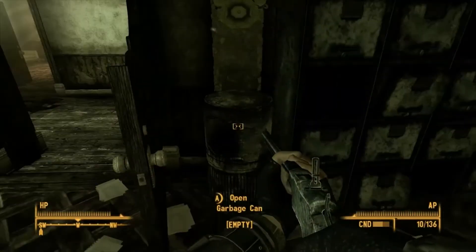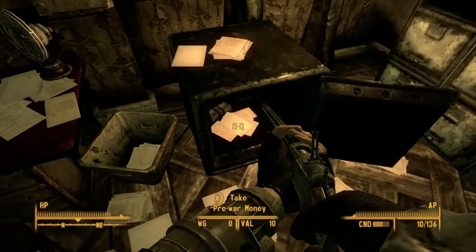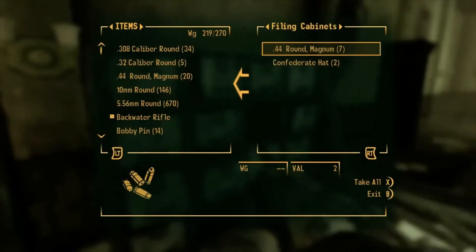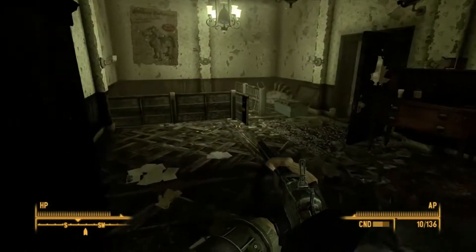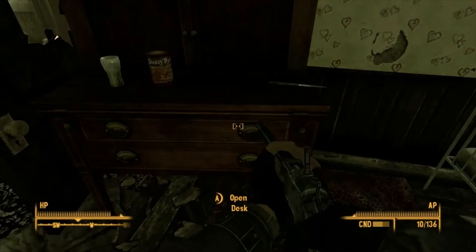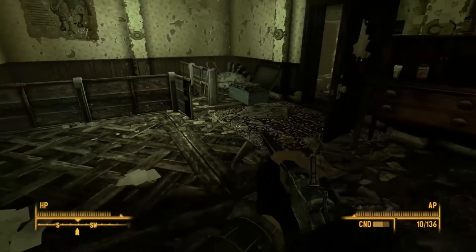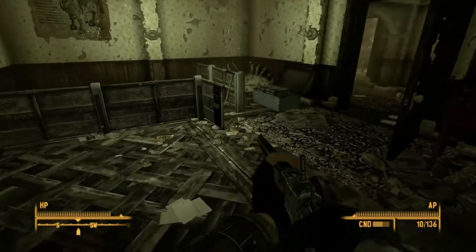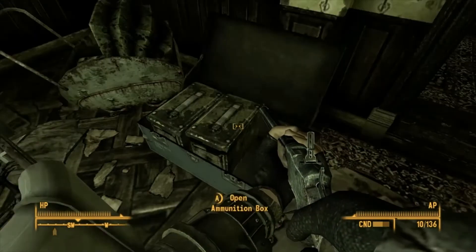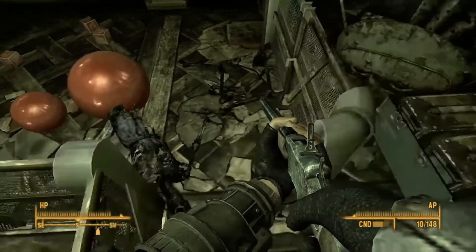Let me look around here. I do not want a confederate hat. Pre-war money, thank you. I will gladly take pre-war money. A 44-caliber magnum round. What's in the desk? Nothing. A butter knife. I could have sworn I heard a grenade go off. There's some stimpaks. A missile - I don't have anything to use it for but I'll take it and sell it.